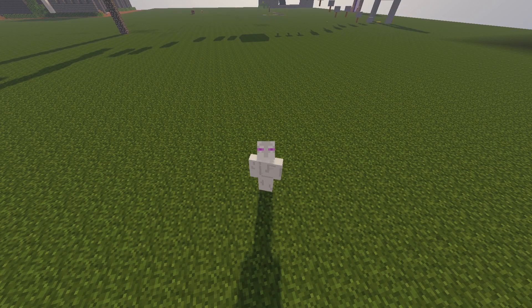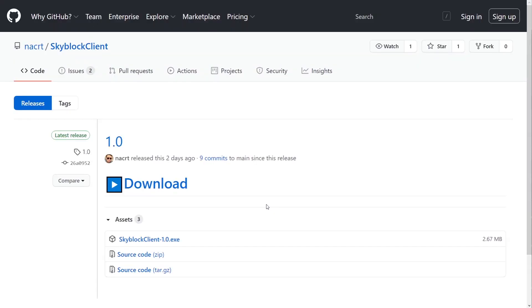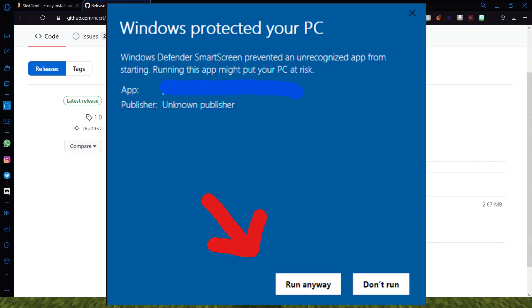First you're going to navigate to their forum page. I'll leave the link down below, and we are going to click Download. It's going to bring you to a GitHub page — press the Download button again. Then open skyclient.exe. You'll get a little notification that says Windows protected your PC. Just click More Info and then Run Anyway.